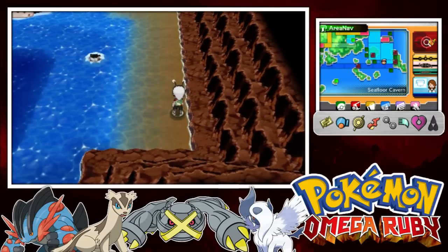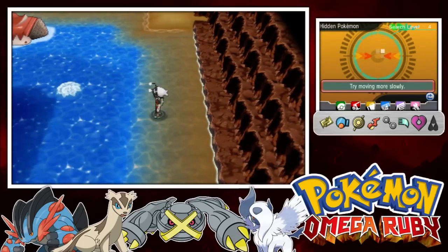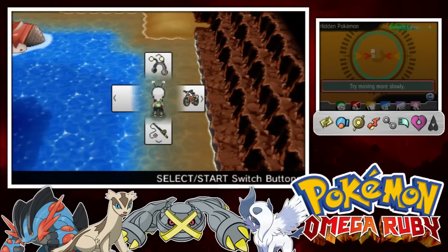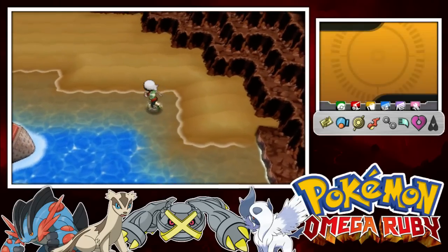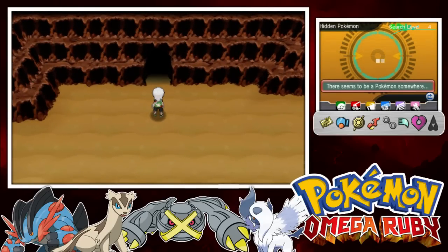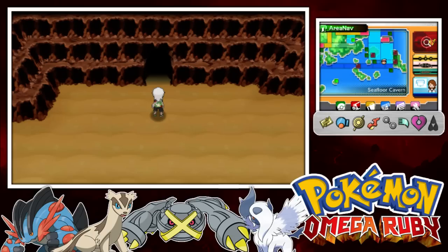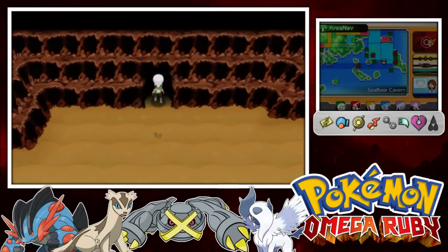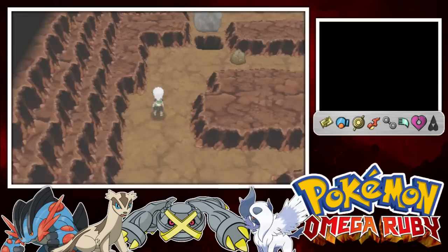What Pokemon could possibly be here? It's a Golbat in the water. Anyway, we're gonna go into this cave — I believe this is where Team Magma have got everything set up. If you are enjoying the series, leave a like rating below, and let's go.